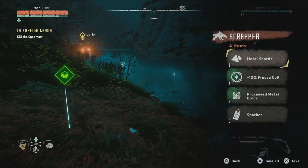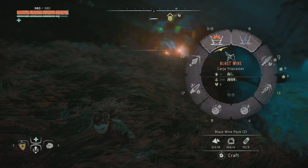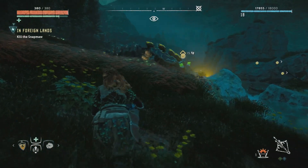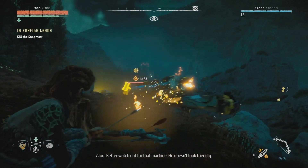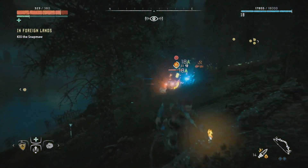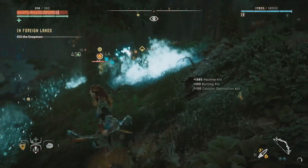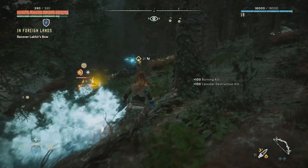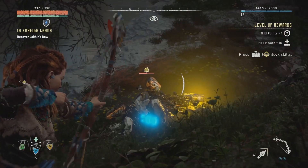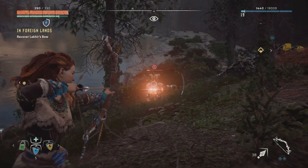Take that. Take that. All right. Here comes our buddy, so to speak. These guys are weak to fire, not surprisingly. They have a pouch under their chin with frozen stuff in it, and they'll spit ice at you and slow you down and make you take more damage. So on and so on. They actually went pretty well. Normally it's a lot more difficult. Just take care of this guy so we don't have to worry about it.